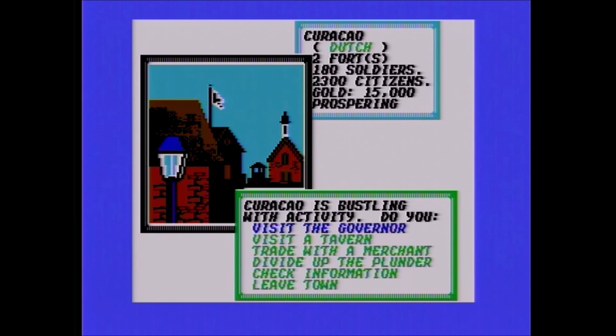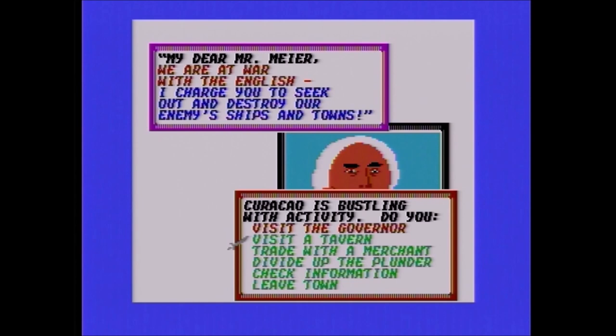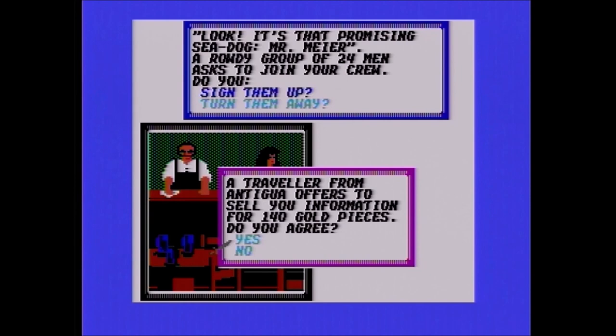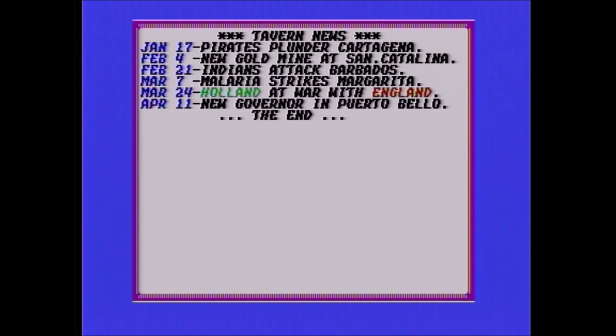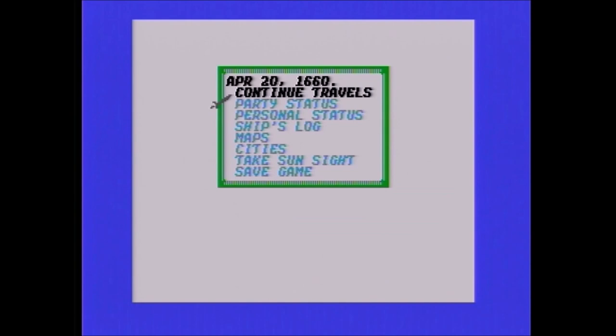It's just a wealthy Dutch city — the Dutch only have three or four cities at the start. Visiting the governor, he tells you who they're at war with. He didn't want to introduce me to his daughter because I'm a nobody right now. So you go to the tavern to build up your crew. You can also purchase city information or treasure maps will sometimes appear. I buy city information when I have money just to complete the in-game data — you keep all the data you buy.